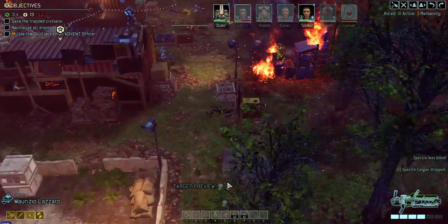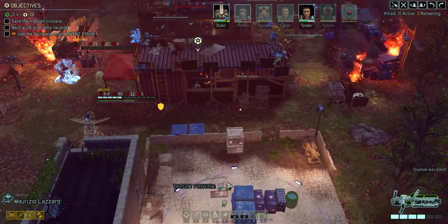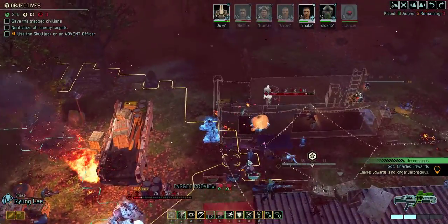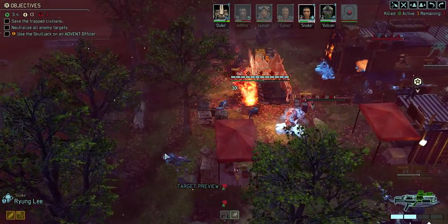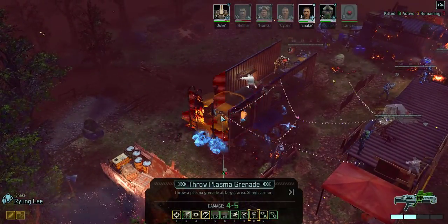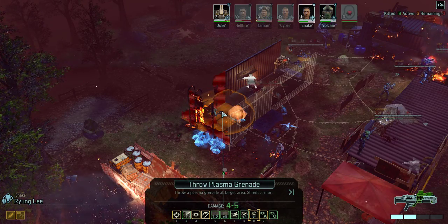Hostile neutralized! We're not close enough to get a sword attack, but what we can do is toss a grenade here — I think that will not hit any civilians.